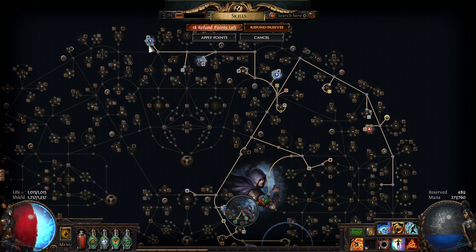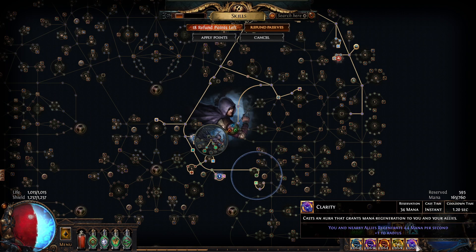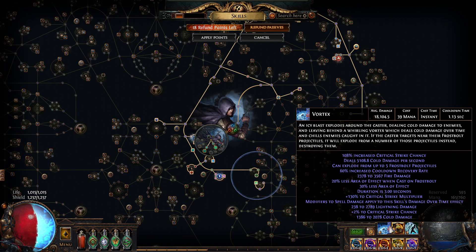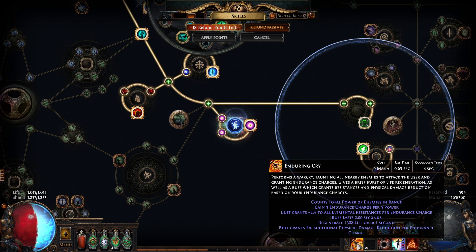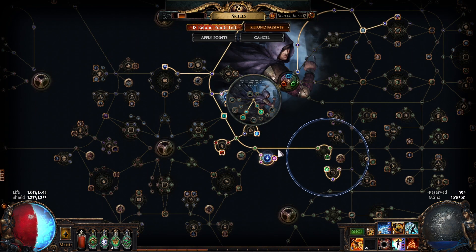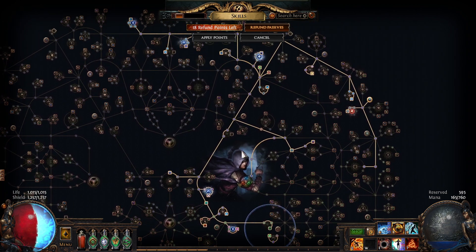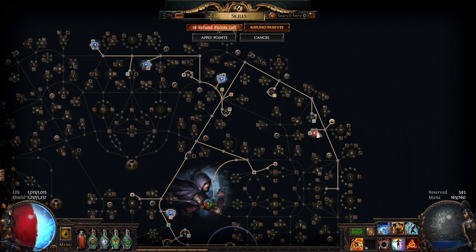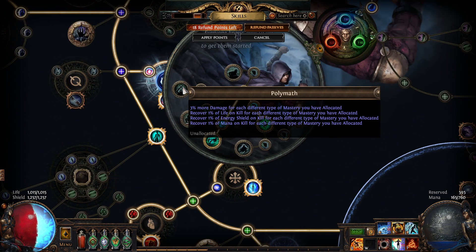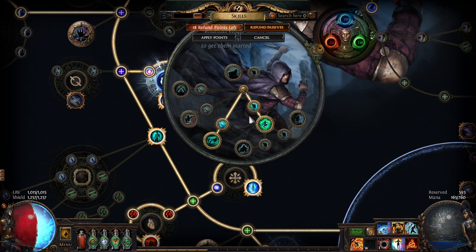For the passive tree, I'm focusing on Power Charges and Heralds because I'm using 3 Heralds: Ice, Thunder, and Ash. More crit, and of course Clarity because I was running into mana problems and needed to cast Vortex whenever I wanted. I discovered I can gather a lot of Endurance Charges without using Endurance Cry, so it wasn't slowing me down. I've been increasing damage per charge and investing in Auras to have as many as possible. Also Leech — because we are Trickster, we can have a lot of Leech from those nodes, since this character will be transitioned to something else later.